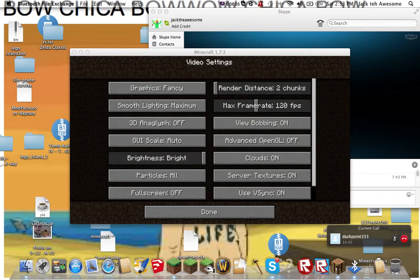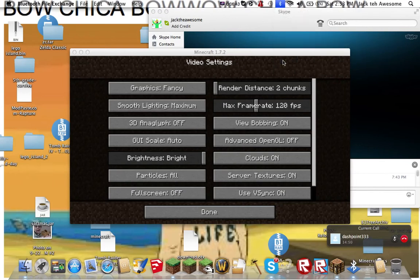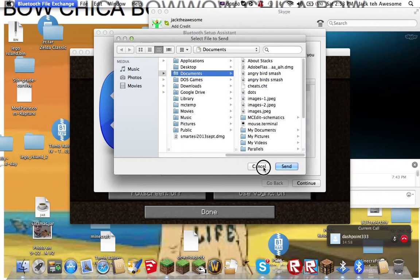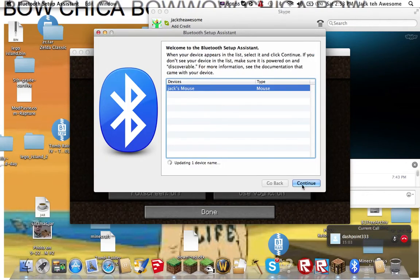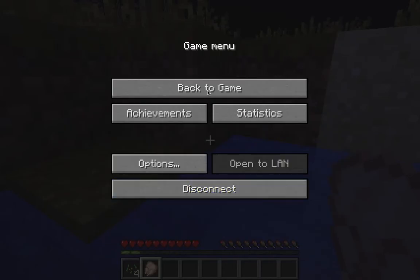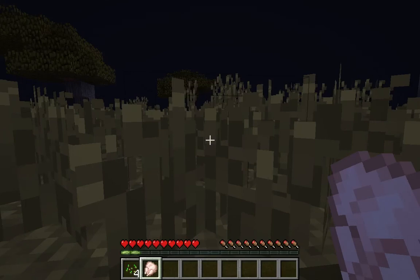I'm just gonna go into Bluetooth settings. Do you want to go mining, Jack? I got us two pickaxes — connecting to Jack's mouse. Jack's awesome! Connecting... Did you put a door on our house? Doors are awesome. I need something to put this mouse on so it works better — a plate, a screen.